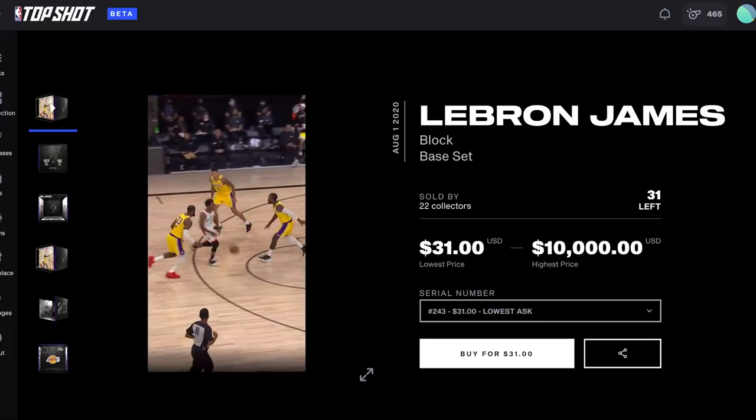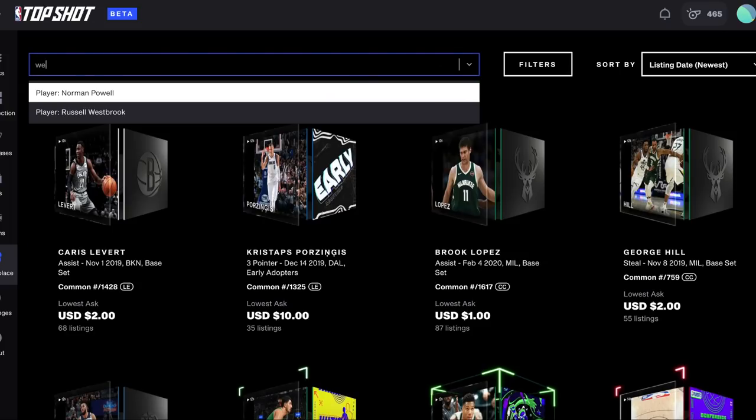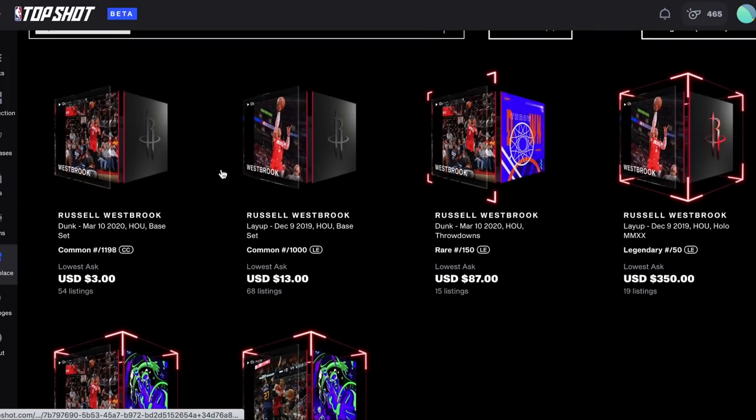Let me show you another example of how limited edition moments, which are relatively rare, go up in value in the marketplace. We're going to search for a Westbrook — these first two are from the base set. You can tell which moment is retired by the LE or limited edition symbol, as well as the edition size. This is one out of a thousand, which is why it sells for a lot more than the non-retired moments. Non-retired moments have a circulating count signified by the CC symbol, but not yet that total count. So even base set moments can be worth a lot more than the pack cost. This Westbrook moment was available in $9 packs and there's also a chance of receiving an even higher value moment like a LeBron James.